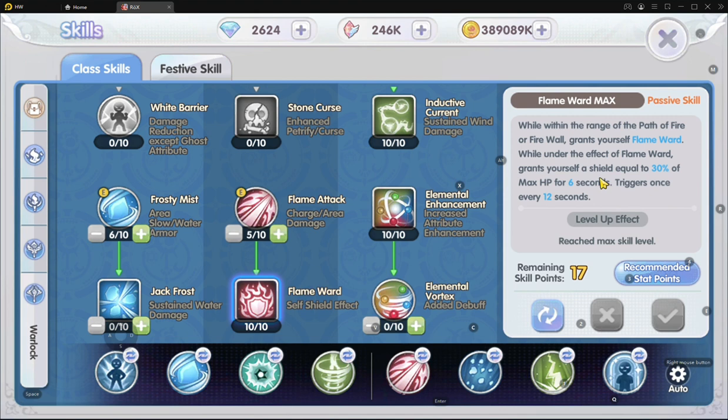Flame Ward's HP shield allows us to tank more damage. The higher the HP you have, the better it is. As a two-handed wizard, we are already naturally low in HP, so if we don't have VIT stats in place or enough HP cards, we will be losing out and these skills won't be as effective as they should be.